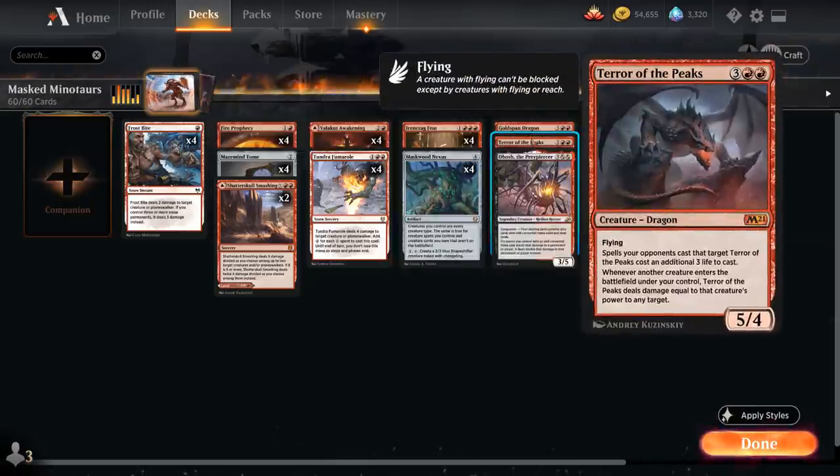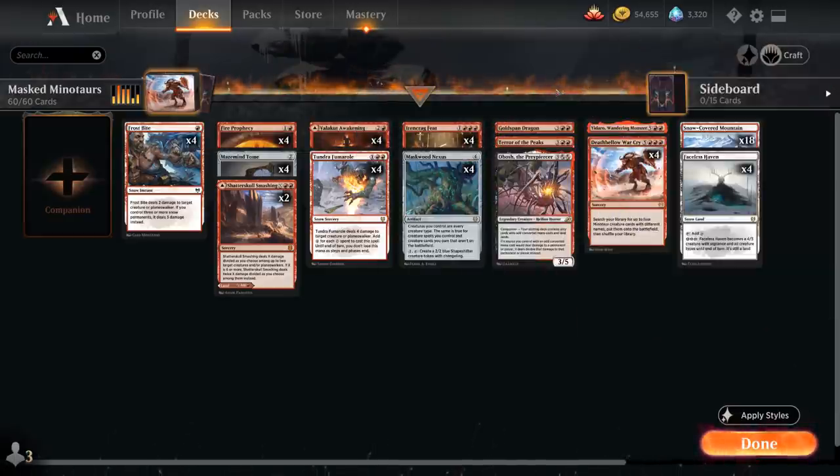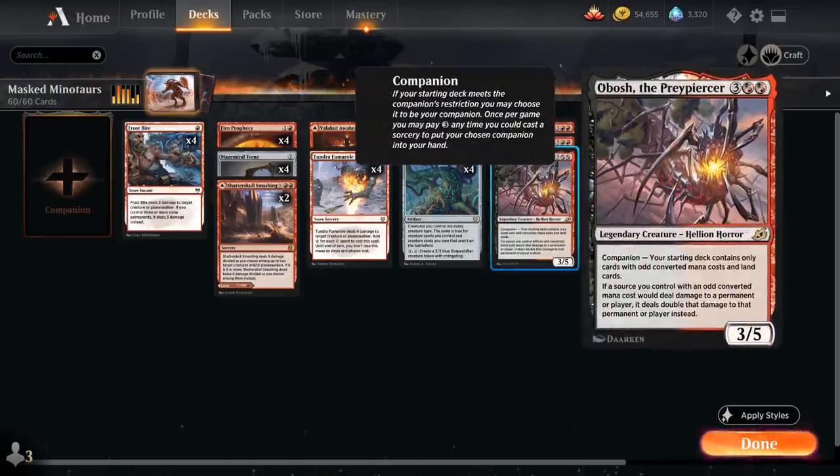We've got Terror of the Peaks, a 5-mana 5/4 flying Dragon, saying whenever another creature enters the battlefield under our control, Terror of the Peaks deals damage equal to that creature's power to any target. And we also have Obosh the Preypiercer, saying if a source we control with an odd converted mana cost would deal damage to a permanent or player, it deals double that damage instead.